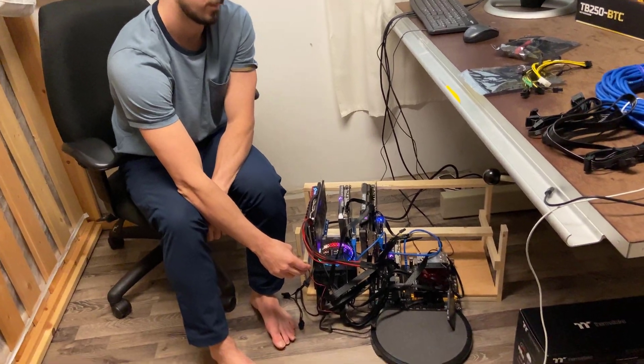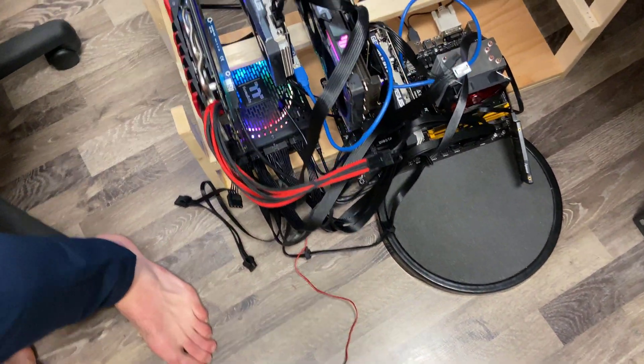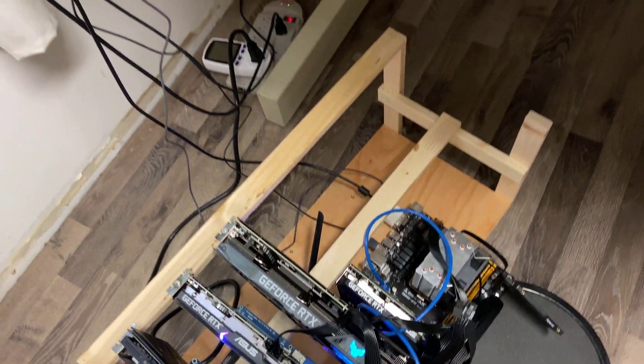After getting four of the GPUs connected to the motherboard, we decided to fire it up. To the far left you can see the 1060, adjacent to that is a 3060, then a 3070, as well as another 3060 directly on the motherboard.